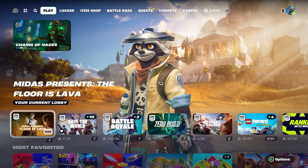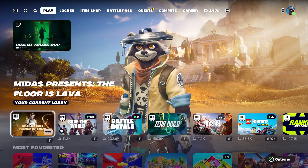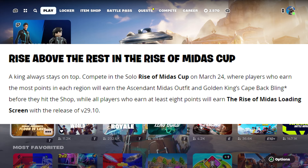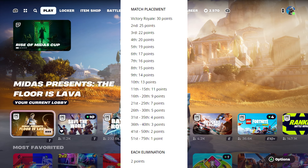The Ascendant Midas skin will be available in the item shop on March 26th, so he'll be available one week from today. You can get the skin for free if you compete in the Rise of Midas Cup on March 24th — the players who earn the most points in each region will get the skin for free and the Golden Kings Cape back bling. If you're able to earn at least eight points in that cup, you get the Rise of Midas loading screen.